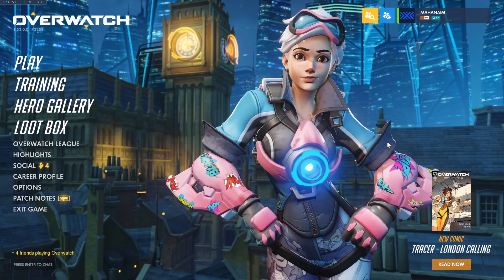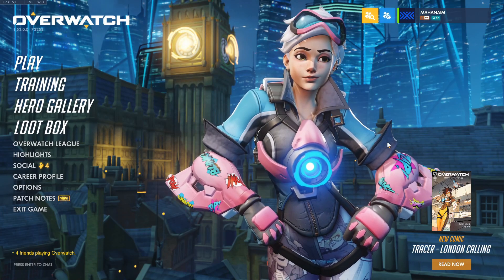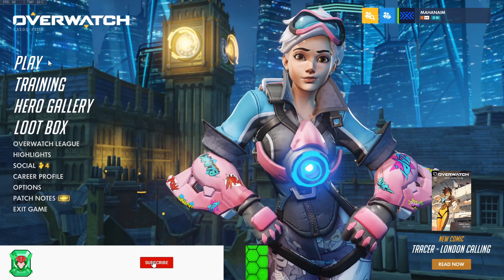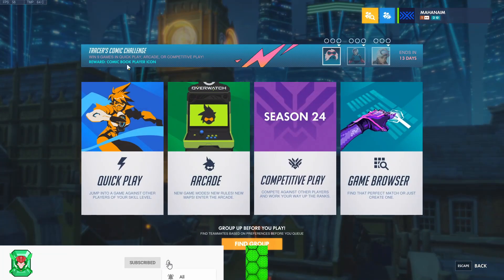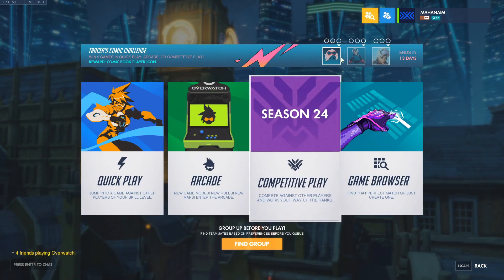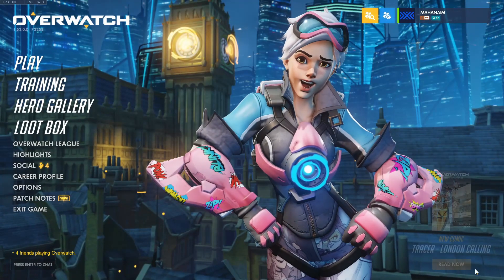Now back to the video. Hey everybody, this is Mads about Avenger and today's video we're going over the brand new Overwatch mini event hero challenge. This one is the Tracer comic challenge and with it we get a player icon, a new spray, and a new skin — the Tracer comic book skin.